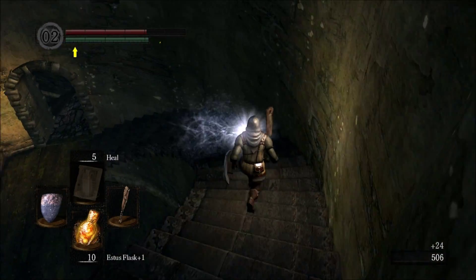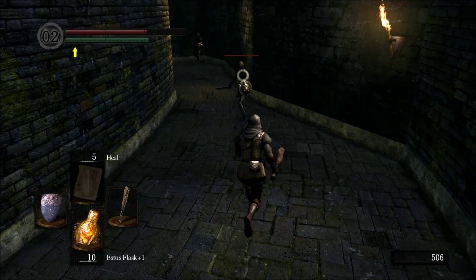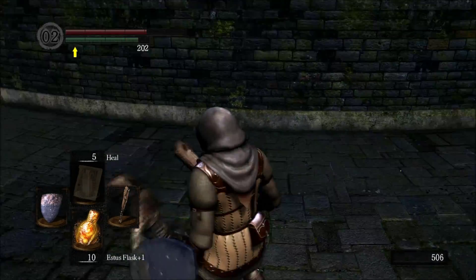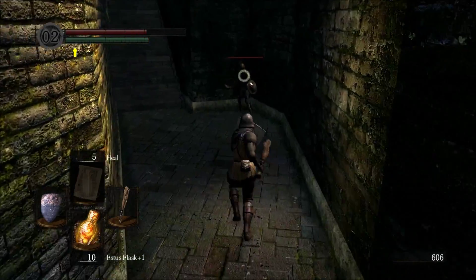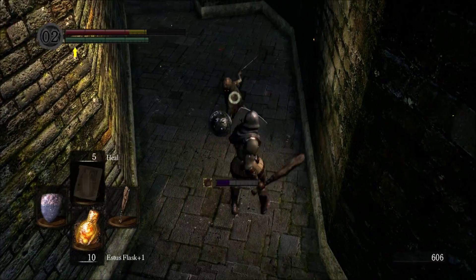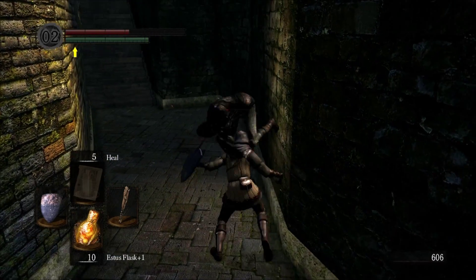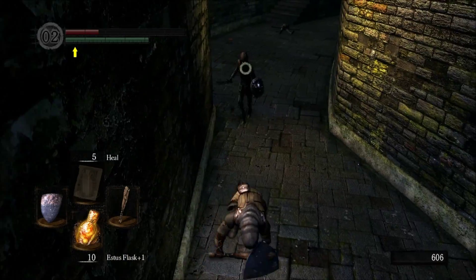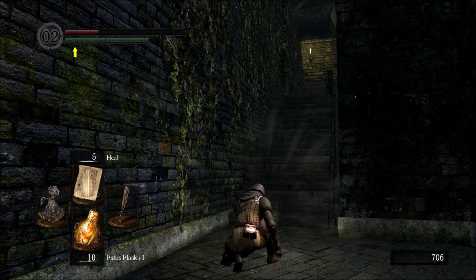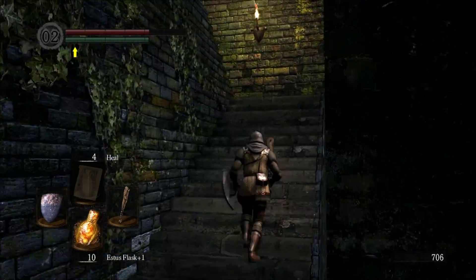We're about to fight what is probably one of the most aggressive bosses in the game. It is very, very aggressive. I'm not really sure what else I can say about it without spoilers. That is — I believe that's the stance they use to parry. Yep, that's the parry stance. I tried to kick, that's why, but I didn't really pull it off very well. I'm gonna take this opportunity to heal right now, because believe me, we are not gonna get a chance to heal inside the boss fight.